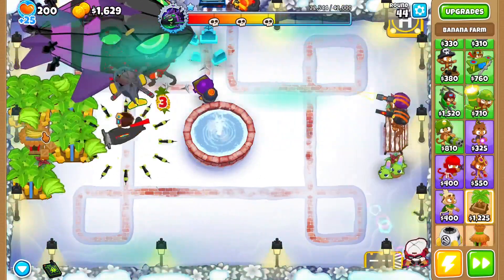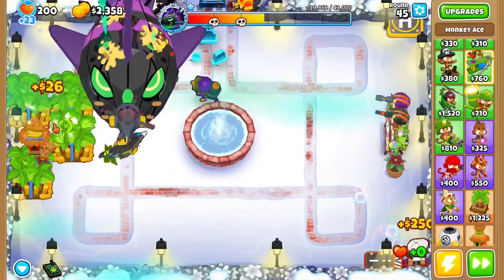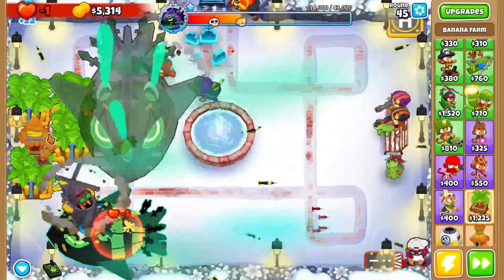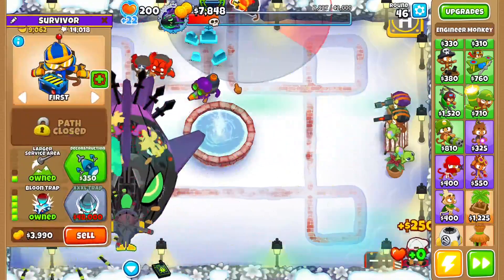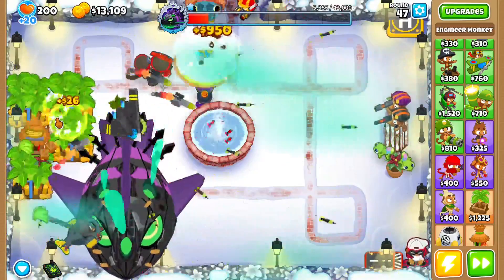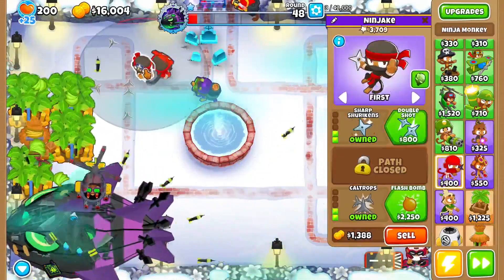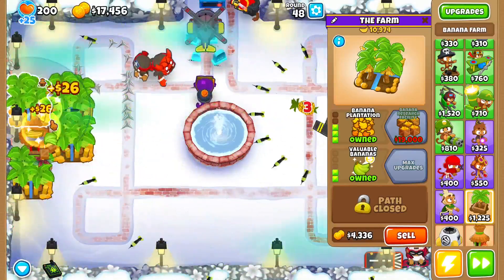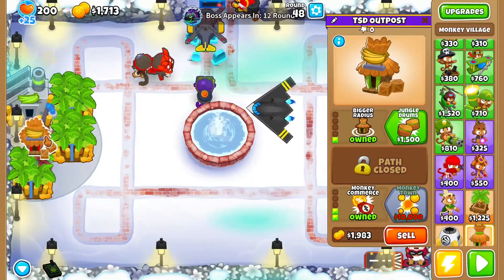After you've upgraded those to Banana Plantations, get this to your Operation Dot Storm. Then keep saving up for Banana Plantations — actually Banana Research Facility. As you see, the boss summoning is going down extremely quickly, and this is making quite a bit of money for you. You can also get him to Deconstruction so he does more damage against bosses. This one's still setting up the cat traps and the boss is still taking damage. Save up for a Banana Research Facility and get this to a Banana Research Facility and this to a 2-0-4, but get it to a 1-0-4 before a 2-0-4.